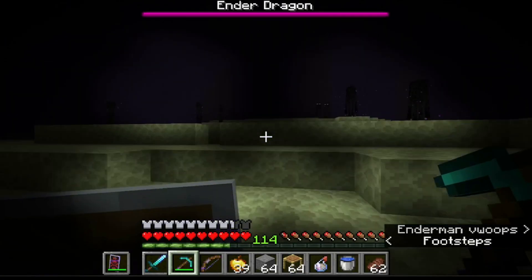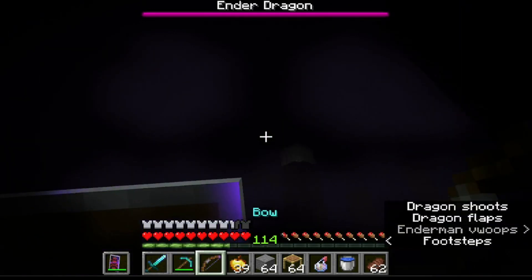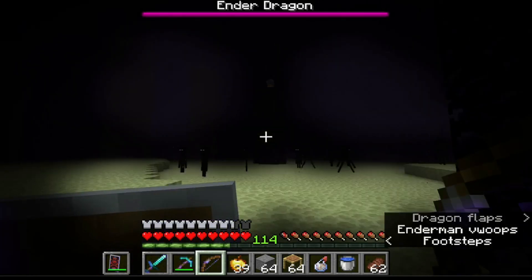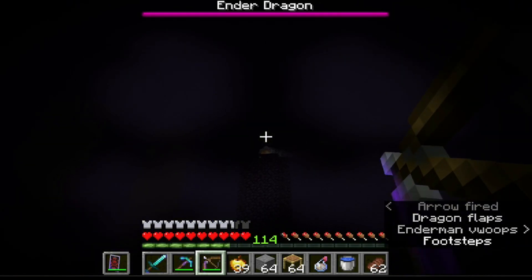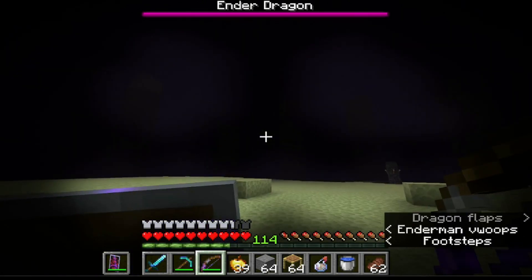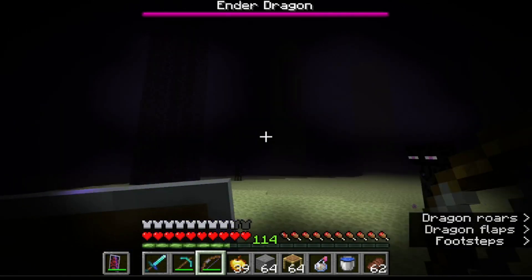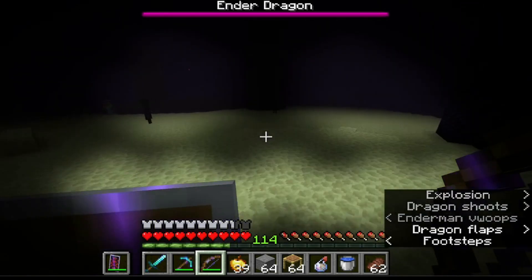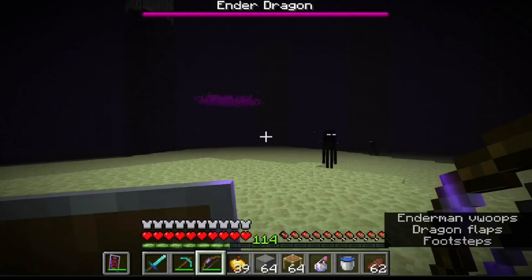Let's see — ah, there's the ring of end crystals! I should have brought some bottles so we can get the dragon's breath — I knew I wanted that but didn't think about it, so I'll get that later. The brightness isn't going to affect it — I think it might have something to do with the render distance. Where is this dragon? I really should just not bother with the pumpkin helmet.